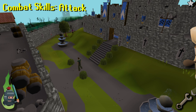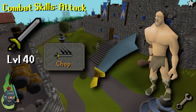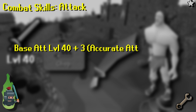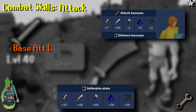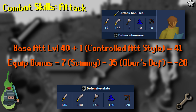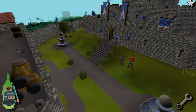For example, attacking OBOR with a rune scimitar using the accurate combat style at attack level 40: base attack level 40, plus 3 for the accurate style, plus 45 slashing for the scimitar, minus 40 for OBOR's defense bonus in slashing — giving a relative accuracy of 48. Using the same weapon in the controlled style: 40 plus 1 for controlled, plus 7 attack bonus, minus 35 for OBOR's stabbing defense — gives a relative accuracy of 13. Comparing these two figures makes it obvious which gives a higher chance of hitting OBOR.